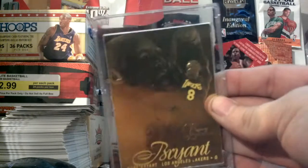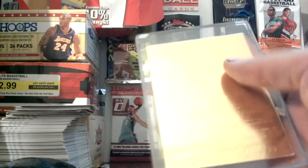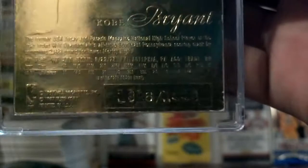First off, I got this really nice Kobe rookie 23-karat gold card from him — not too bad, numbered out of 1996, this one is 1826 out of 1996.